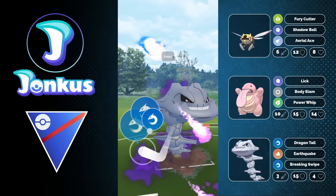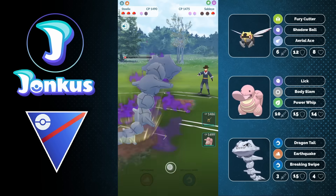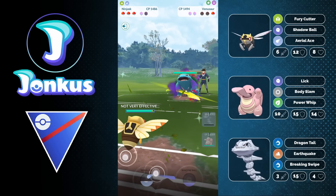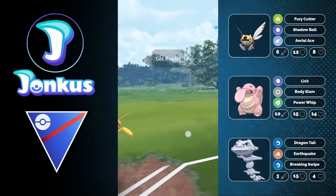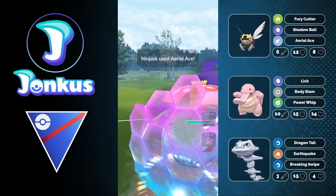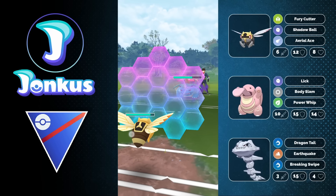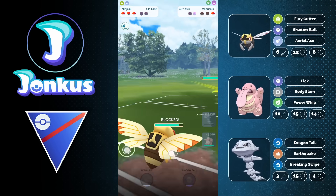Shadow Steelix is actually such a strong Pokemon — definitely the best of them all, it's like so broken to play with. But here we're going to encounter the Venusaur. Maybe we can still do something in this first game with our good friend the Ninjask. Ninjask is going to be able to go for Fury Cutter, which is really cool — basically the best Bug-type fast move.